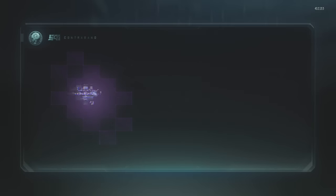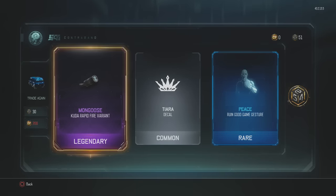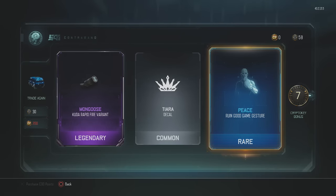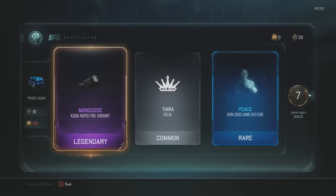We get — ooh — a Cuda Rapid Fire variant, Ruin Good Game gesture, and I might already have that one, which is pretty cool. You can open it right from this screen. And what's this — crypto key bonuses! You can get crypto key bonuses just from opening a rare. I got seven crypto key bonuses from opening the rare, which is awesome. So we got the Mongoose Cuda Rapid Fire variant and that gesture — pretty cool start.